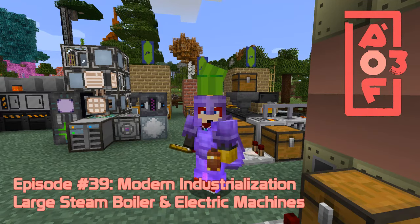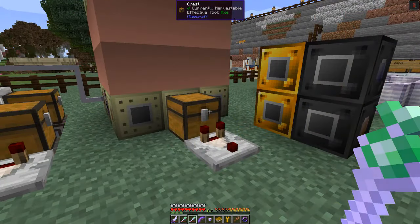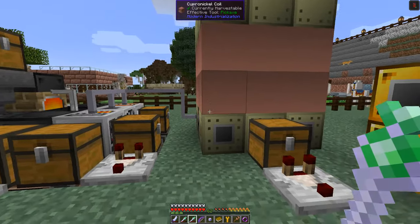Hello everybody and welcome once again to All The Fabric 3. Today we are going to carry on with Modern Industrialization - we're heading towards the electronic age, but first we are going to start with a large steam boiler. At the end of the last episode we built the electric steam furnace.